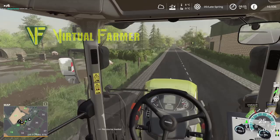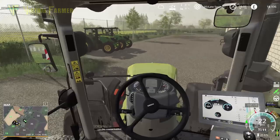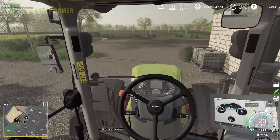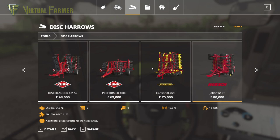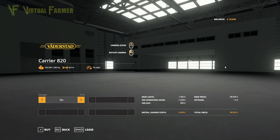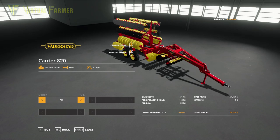We're using the Terra Track for this job today. Even though we've got a direct seeder for our barley, I want to do the cultivating on field 41 first. We're actually going to use a disc carrier. In our mods we've got the Vatistad carrier pack and we're attempting to use Vatistad equipment on this farm.